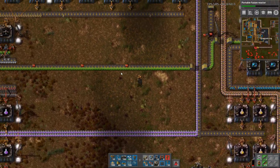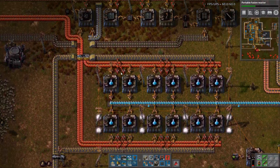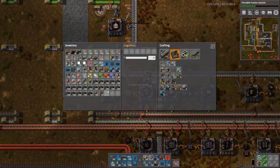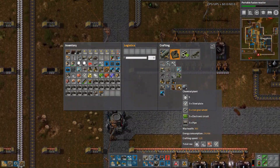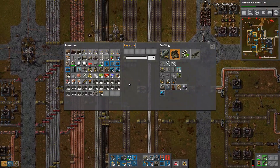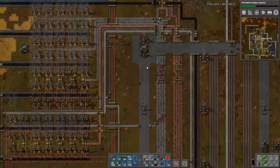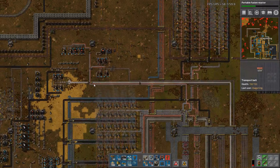That should be more than enough. Let's let the solar panels do their thing. I want two more chemical plants — let's build one with four. This is a very unfortunate problem that I did not really want to deal with right now.